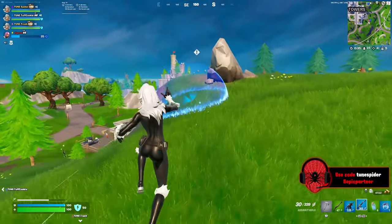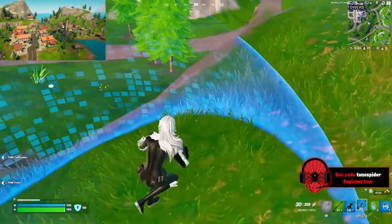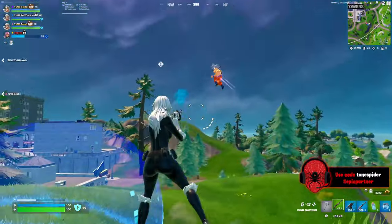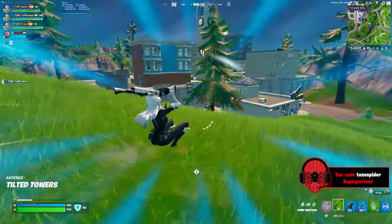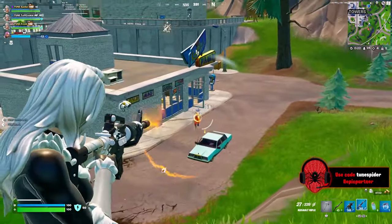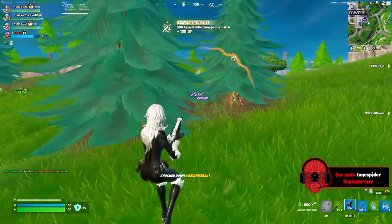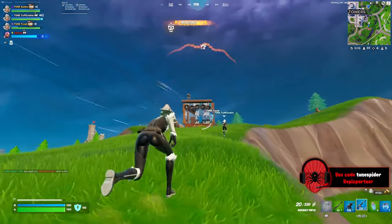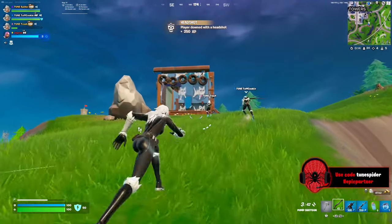My personal favorite location from the early chapter 2 days, Misty Meadows, I would love to see on this map — maybe even put a little snow near it for this chapter 2 Reload map, especially since the winter season is right around the corner. Holly Hedges would be another great location to add, fitting the vibe of a Reload chapter 2 map similar to Pleasant Park and Retail Row, with that classic neighborhood feel.